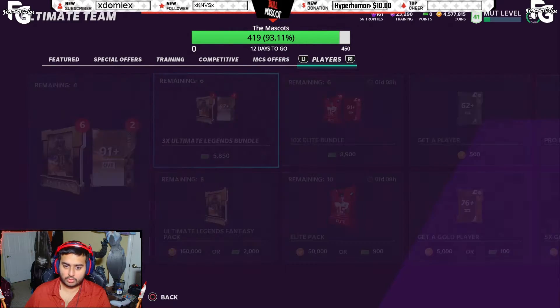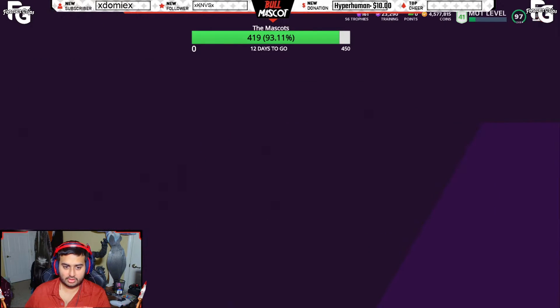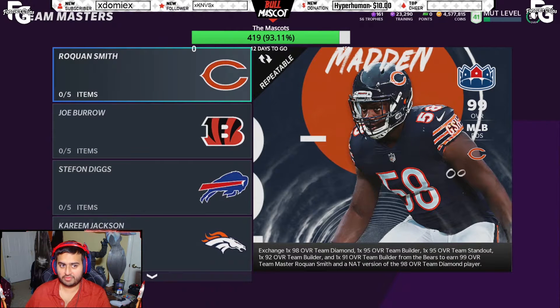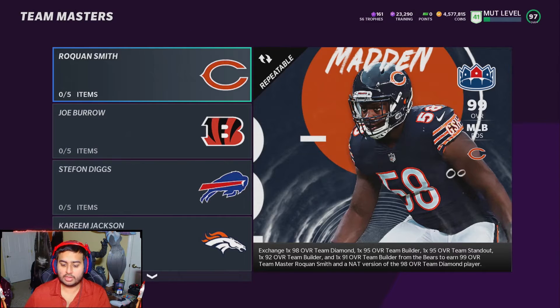Alright guys, I just wanted to get some packs in real quick, but now let's go over to team masters. If you go to Sets > Team Affinity, it'll be right there — Team Masters at the end. There's one for every single team. The Bears ended up being Rocon Smith, the Bengals got Joe Burrow. If you guys want us to use Joe Burrow or any of these cards, do let us know — we have some videos planned.